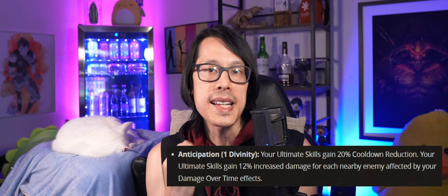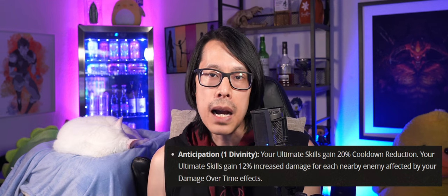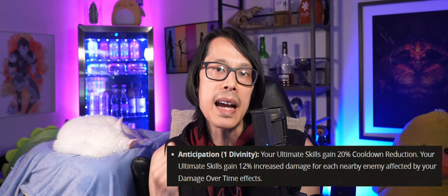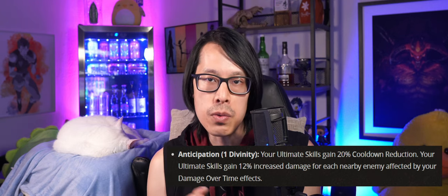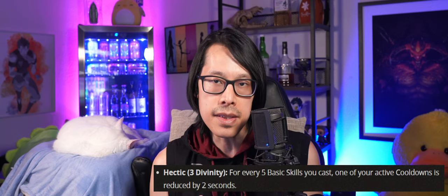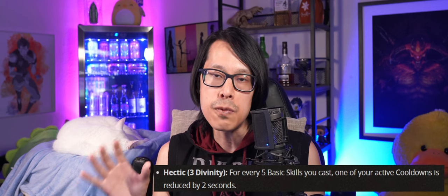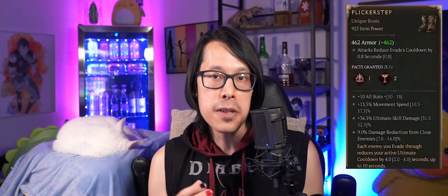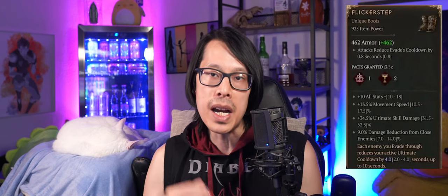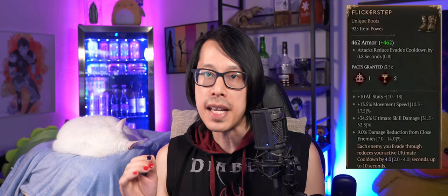Additional cooldown reduction for Unstable Currents can be found with vampiric powers. Anticipation provides 20% cooldown reduction for ultimate skills. Although this is only a minor vampiric power, it only costs 1 pack to activate, making it highly cost effective for Lightning Sorcerer builds. Hetek can reduce the cooldown of any skill by 2 seconds for every 5 basic skills cast. This minor vampiric power stands out for the Arc Lash Sorcerer build, where you only spam the basic skill with high attack speed to proc other Lightning skills from Unstable Currents. Lastly, the new Flicker Step unique boots can reduce ultimate skill cooldowns by up to 10 seconds when you evade through enemies. These boots even come with the preferred implicit: Attacks Reduce Evade's cooldown.